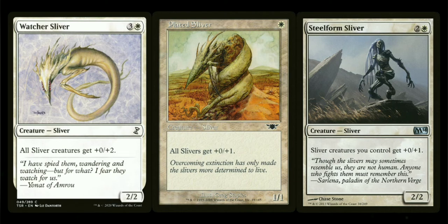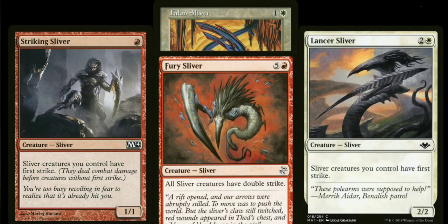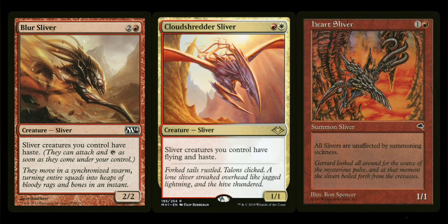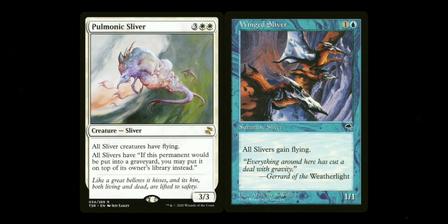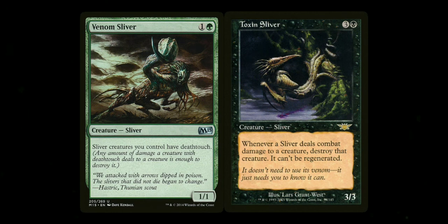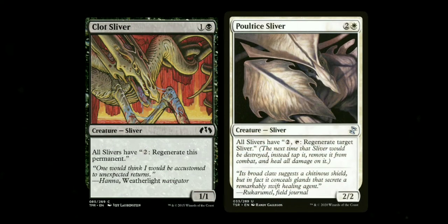Then you've got slivers that give other types of keyword bonuses. These four all give all slivers First Strike. After that, you've got haste enablers like Blur Sliver, Heart Sliver, and Cloudshredder Sliver — but Cloudshredder also gives Flying. Pulmonic Sliver and Wing Sliver give Flying as well, providing evasion for your slivers. Venom Sliver gives all your slivers Deathtouch, and Toxin Sliver gives a quasi-Deathtouch — it's not exactly Deathtouch but it's close. Clot Sliver and Poultice Sliver give slivers regeneration abilities — one regenerates itself and the other lets slivers regenerate other slivers.